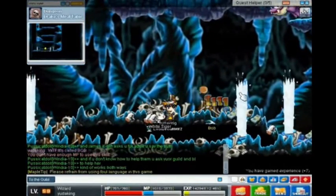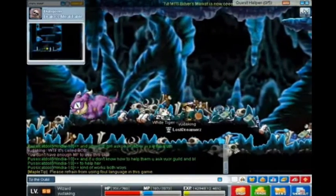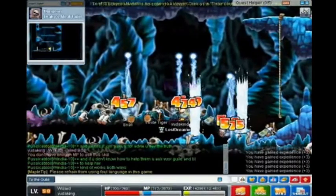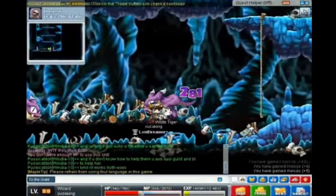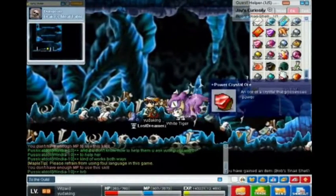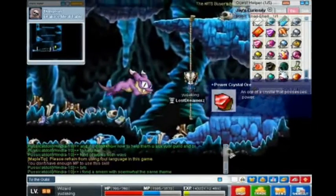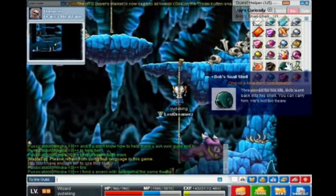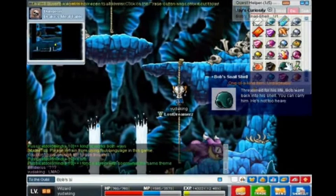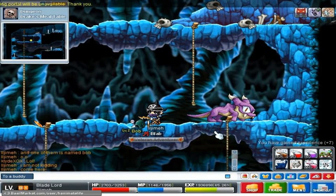You can't go there anymore and you can't get the Snail Shell, although in the Old Maple events that came back, one of them brought back Ant Tunnel and Bob actually spawned in the map, so you could get his Snail Shell. It kind of ruined the rarity, but it was really cool and nostalgic. The Snail Shell was used in a quest for Jay and Henesis, and all it did was give you some fame.